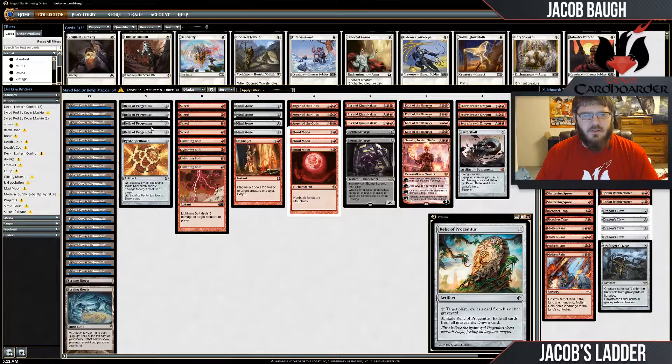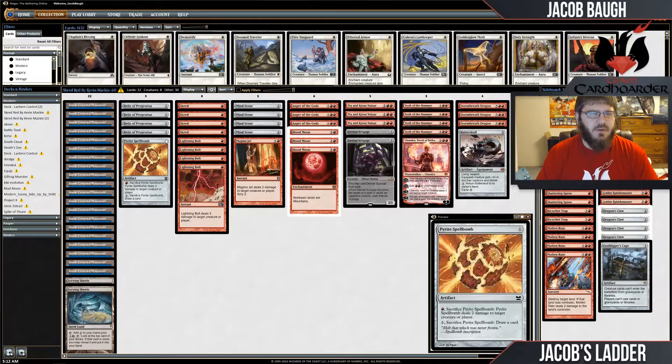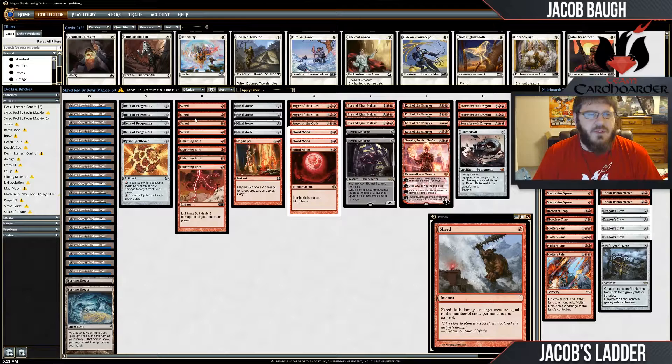You've got four Relics to help fight Dredge and any other graveyard-based strategy, which is a very nice thing to have in your main deck. A Pyrite Spellbomb basically fills the role of a Shock or just a digging engine, but most of the time it's going to be the tenth removal spell in the deck for early creatures.